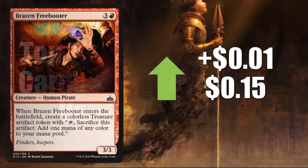Number 10, Brazen Freebooter, up a cent to 15 cents. This could have been pretty much any card — just happened to be this one. Not a whole lot to say about it.